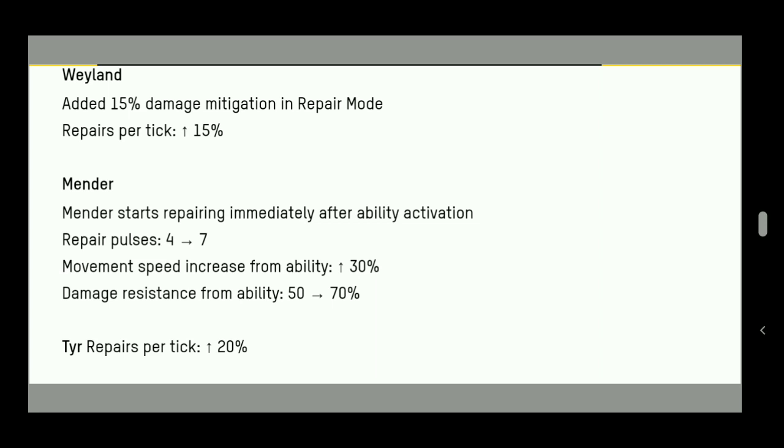Mender has received a very severe buff. It now starts repairing immediately with no two-second delay. The repair pulses went from three at launch, then four after one update, and now it's getting seven pulses. Movement speed increases from the ability, and damage resistance goes from 50% to 70% — comparable to Bleat's leech. There's a 60-70% chance that tomorrow's Operation Pass may feature Mender as a special prize given this huge buff.